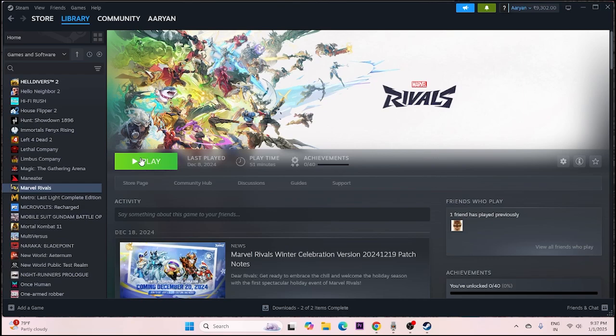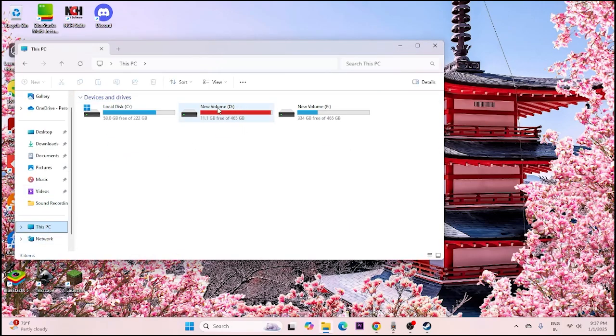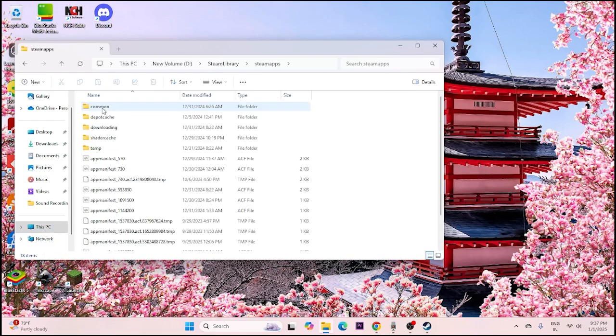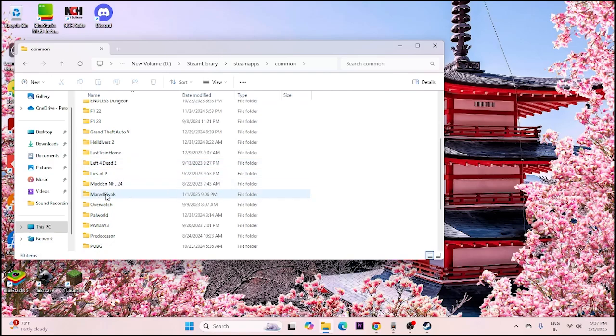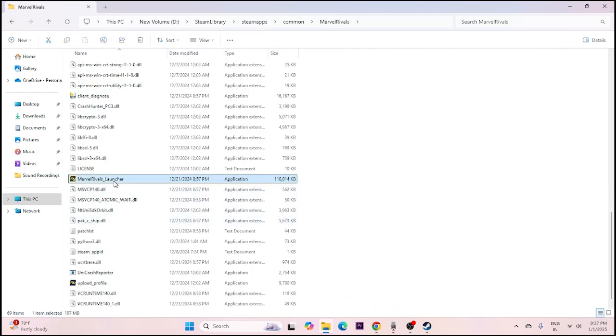The next step is to launch the game from the installation folder instead of Steam, as launching from Steam can sometimes cause issues. Go to File Explorer, navigate to This PC, then go to your installation drive (Local Disk D), Steam Library, SteamApps, Common, then scroll down and navigate to Marvel Rivals. Launch the game from the Marvel Rivals Launcher executable located there.